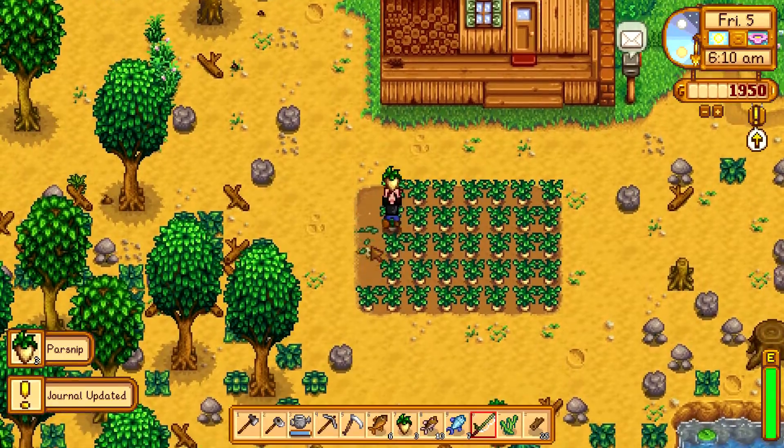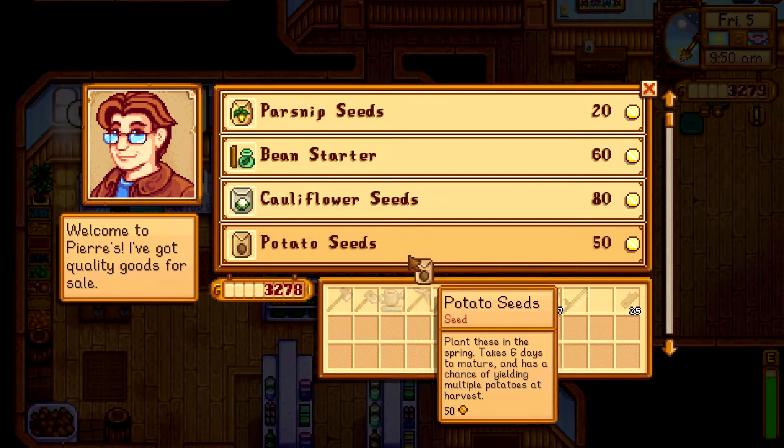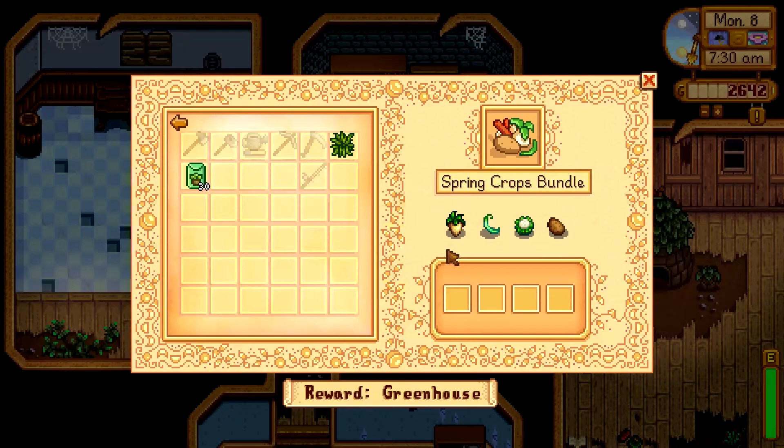Once those original crops are done, go to Pierre's and sell them, and purchase as many potato seeds as you feel comfortable watering every day. Also, you want to make sure you have a parsnip, potato, green bean, and cauliflower to fulfill the community center bundle, as this will reward you with some speed grow. We will go over this later on in the video.